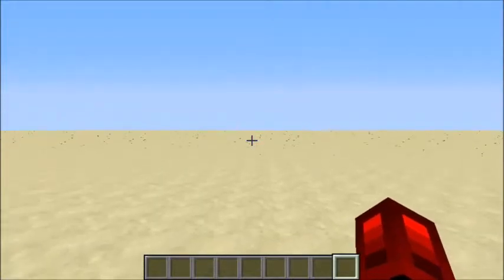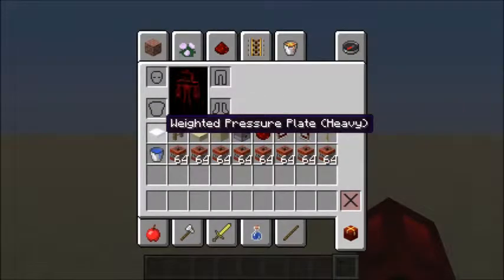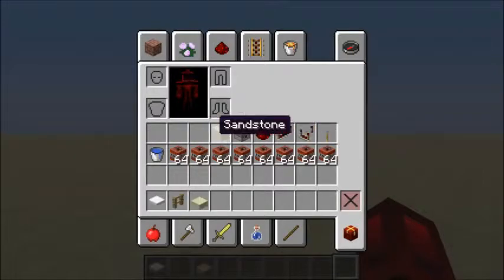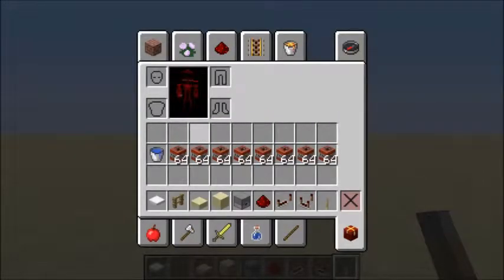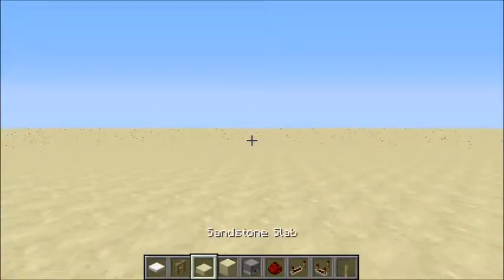You're going to need everything you see here in my inventory. I'm just going to get this into my inventory right now. The water bucket we'll use later, and the TNT is obviously the propellant and projectile.